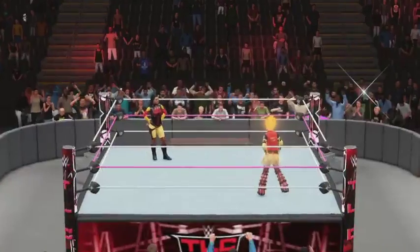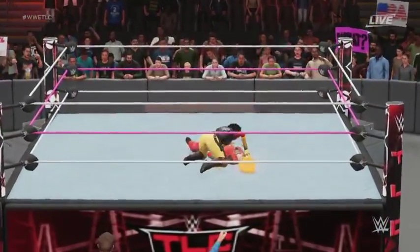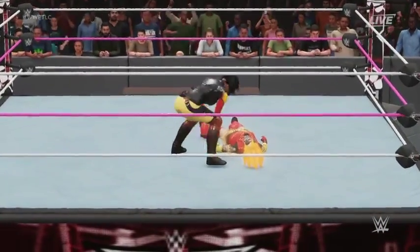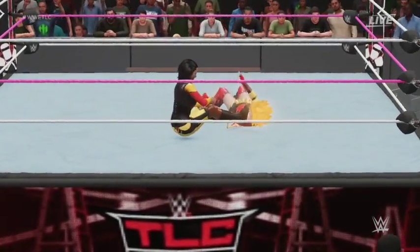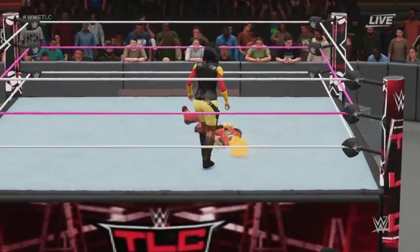Captain Sisay is just a legendary white creature that gets bigger when you have more legendary creatures with other colors on the field. And you can put a legendary permanent from your deck onto the field. That's been a commander I've been using a lot.